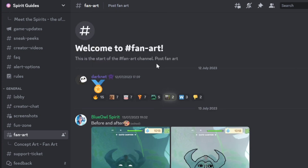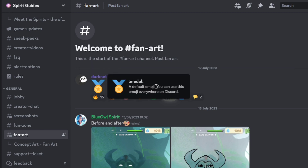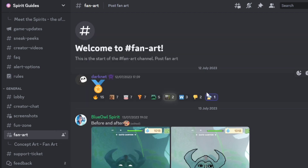If you do want your fanart featured, be sure to join the Roblox Spirit Guys Discord server — link in the description as always. Let's start off: we got Darknet here with a meadow. This is an amazing drawing, 10 out of 10. I'll give it a signature flying saucer. Epic.